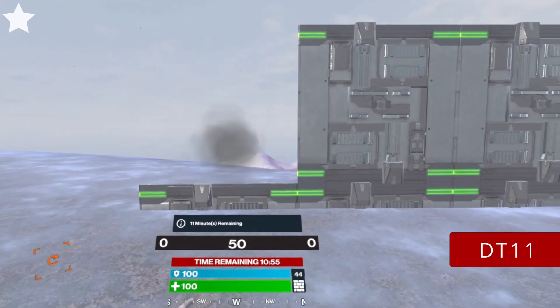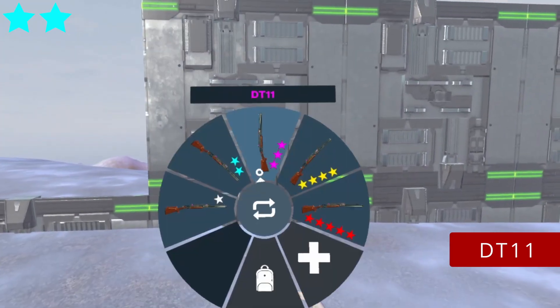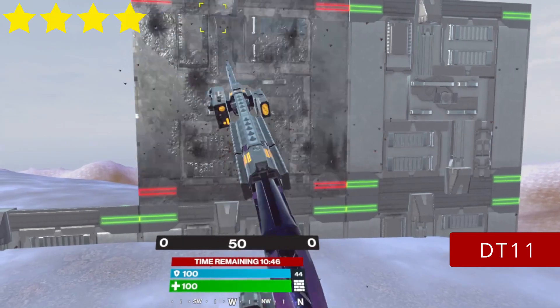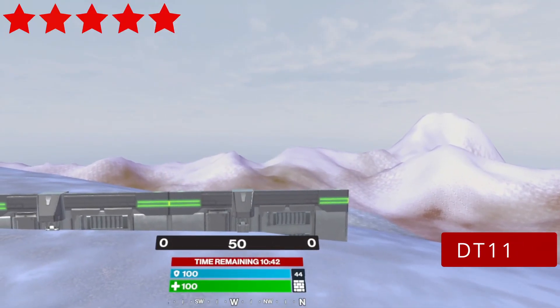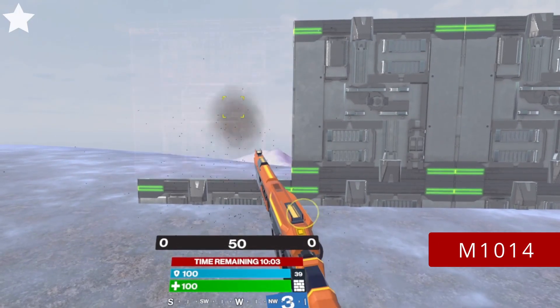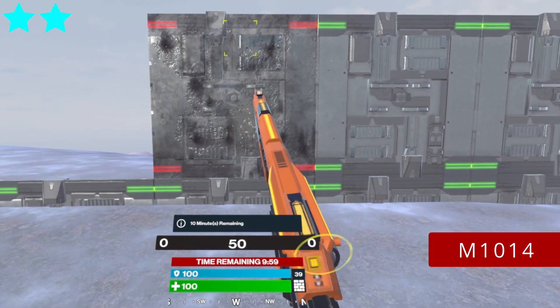DT11. It always needs the full power of 2 shots to break 1 build — 1 star or 5 star DT, it doesn't matter. M1014. To break 1 build you will always need 3 shots, so you can break 2 builds with 1 mag.